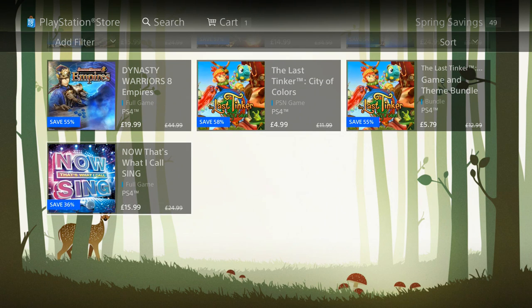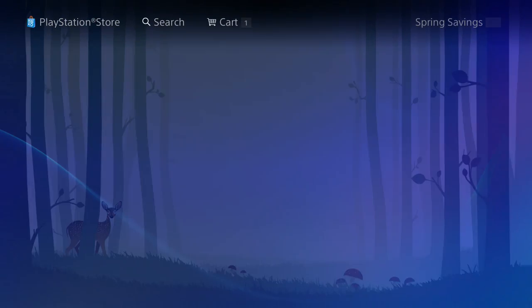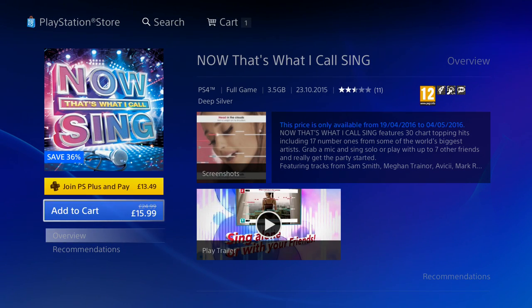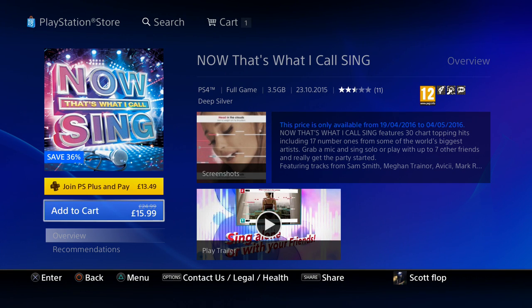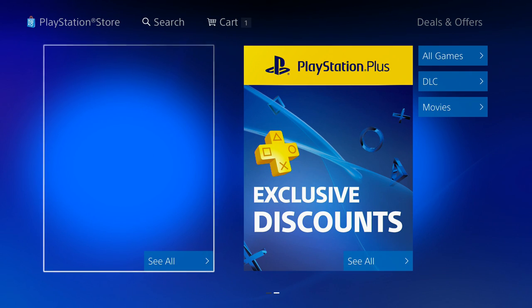Now That's What I Call Singing is $15.99. This was actually released on October 23rd, 2015, and it's got Ariana Grande — or whatever her name is. Let's see if there are any more deals for us. One listing is blank and the digital discounts section seems to have disappeared — it's just not there.